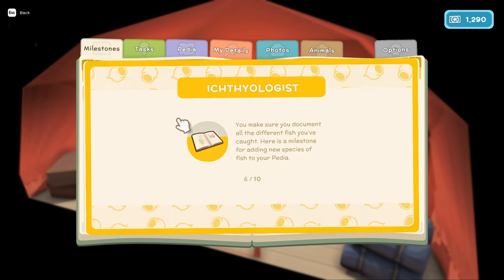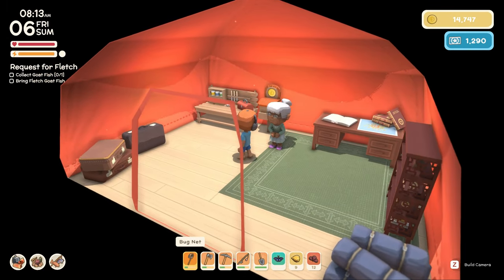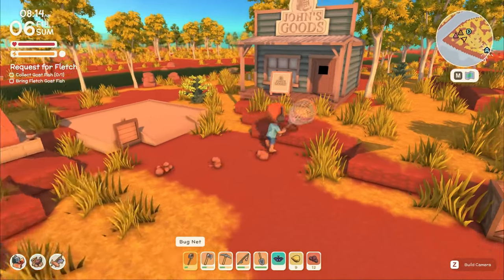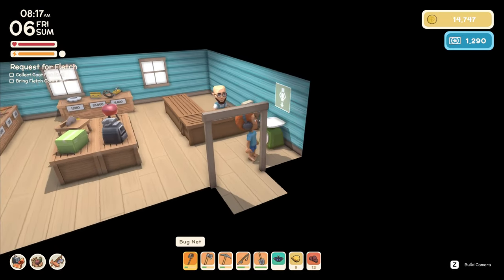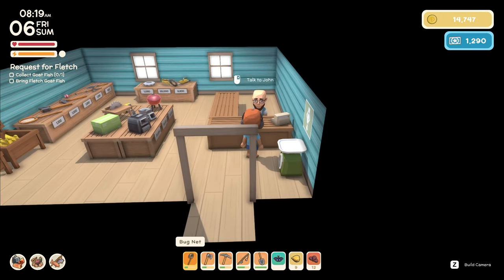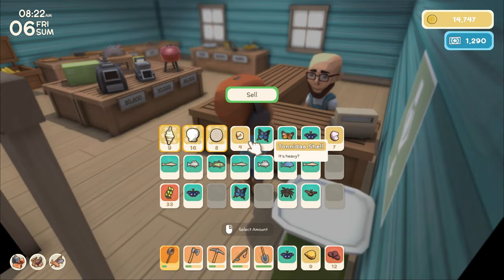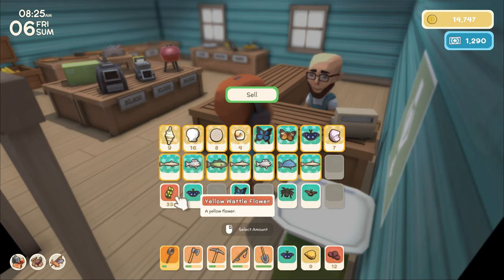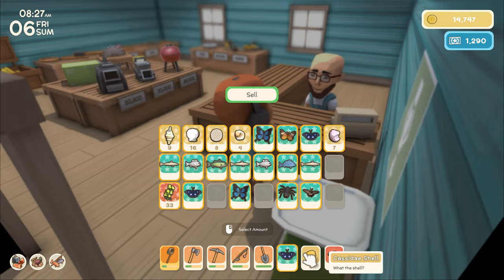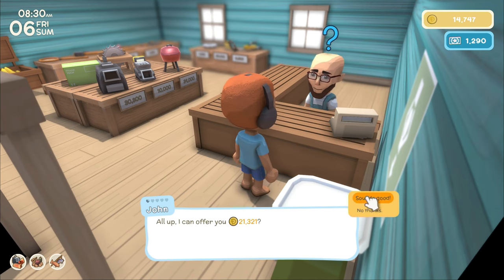John's shop is open — look at this new big shop! You have all kinds of things, including a scale to sell items. Let's talk to John and empty my inventory — I'm selling everything that's up here. Sell all that — 21,000! That sounds great, John. It's real easy to get money, so another good trip like that and I'm going to get the loan paid off pretty quickly.